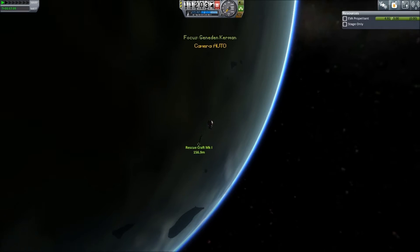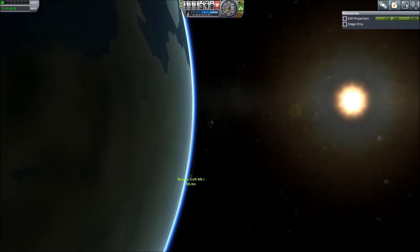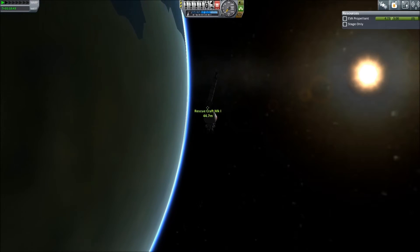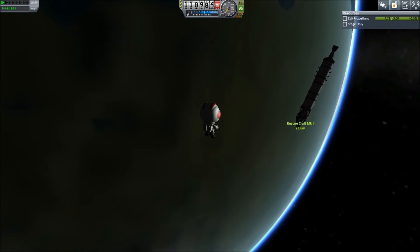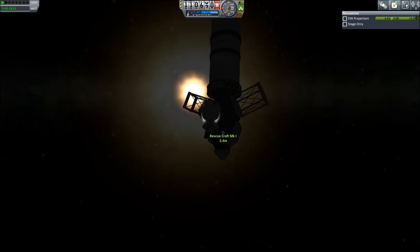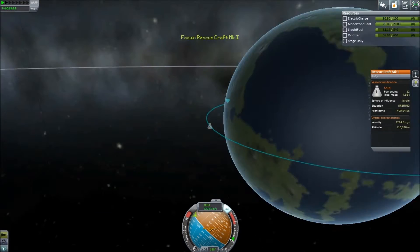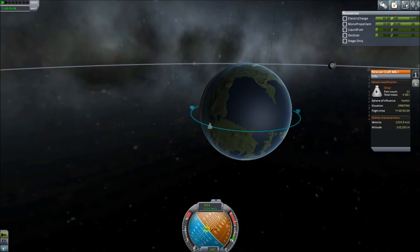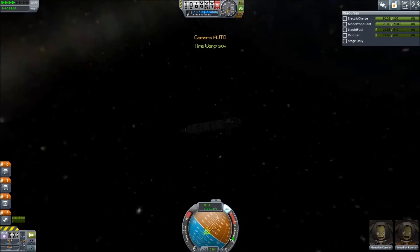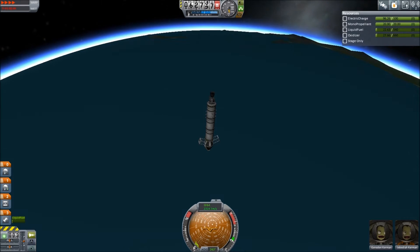We're down to under 200 metres and then within 100. It's a bit more difficult because there's no nav ball — you have to do it by eye, which is why you need to be quite close. You also need to be within 2.5 kilometres for Gene Denkerman to be usable, otherwise you could cheat and get him to just bring himself home, though it may injure him a bit. Anyway, we've got him inside. It's a two-pod ship — just two pods, some parachutes, and some strut things to act as cheap landing legs.